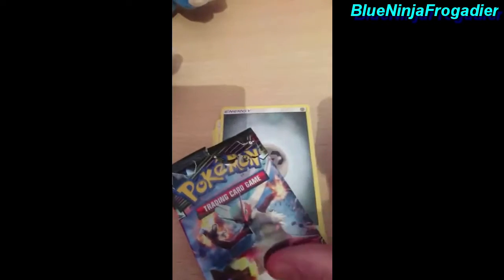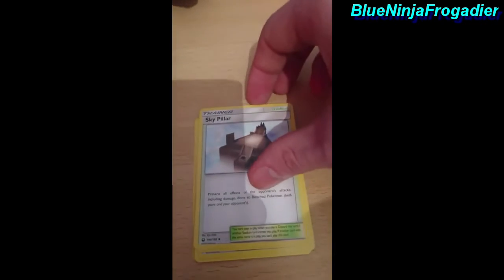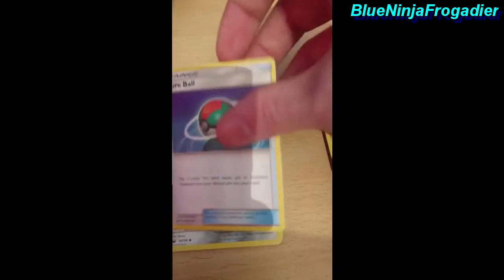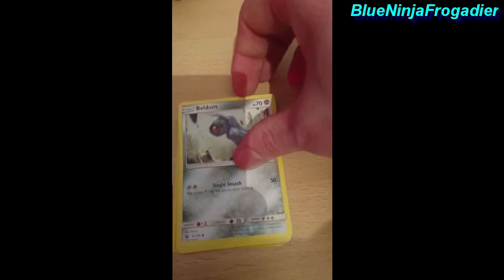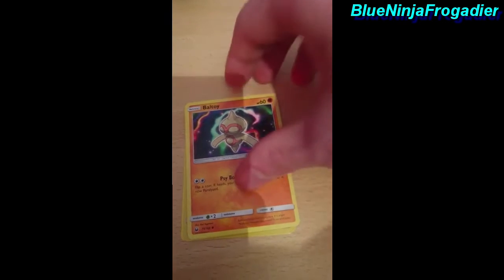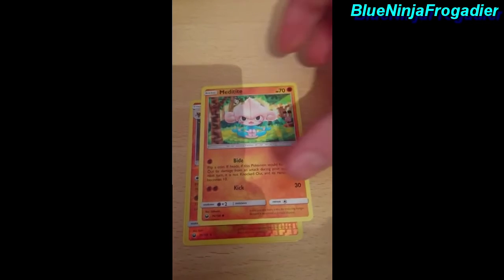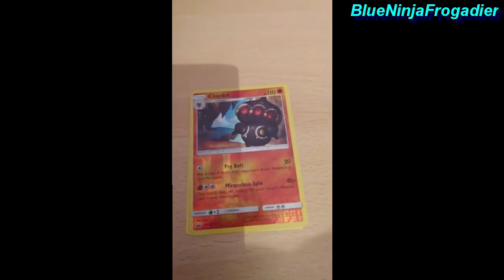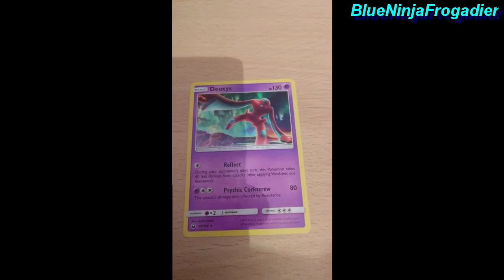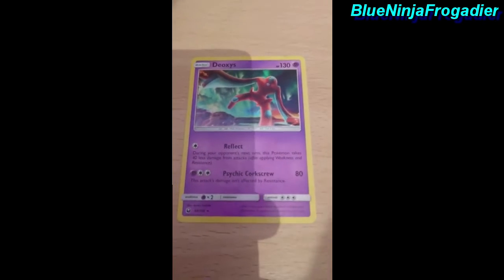Blaziken — oops, sorry about that — Metal Energy, Skiploom, Torkoal, Swellow, Spoink, Patrat, Raichu, Snorunt, Clauncher, and Druddigon. I like that to be honest — I know it's not a shiny one but I'll take that.